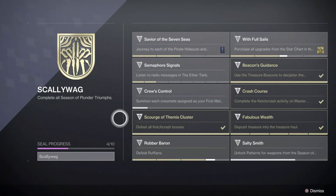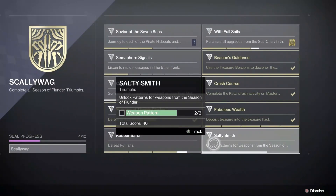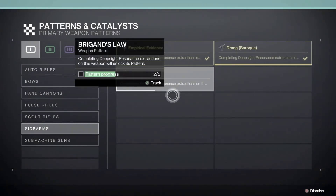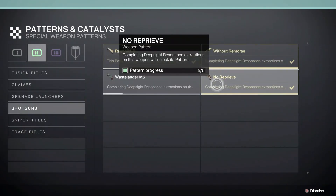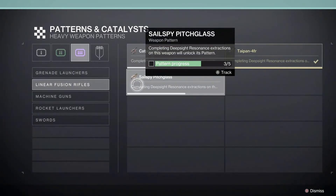I'll start with the triumph that has been changed. Salty Smith now requires you to unlock 3 out of the 6 weapon patterns for Season of Plunder. Until very recently the requirement was actually to craft each of the seasonal weapons, which would take a lot longer especially given the drop rate for red borders. To craft a pattern you need to complete Deep Sight — that's the red border — for 5 of the specific weapon. Do this with 3 weapons to complete the triumph.